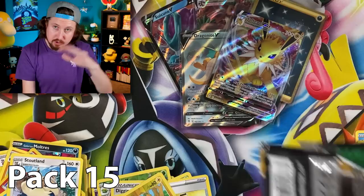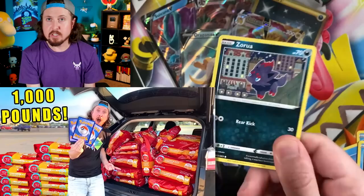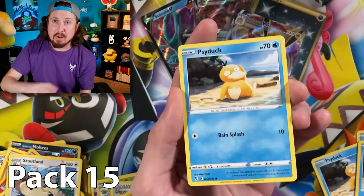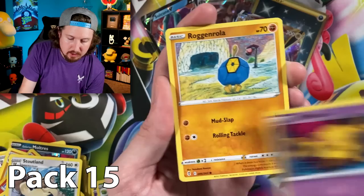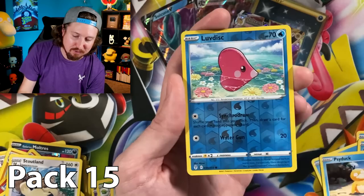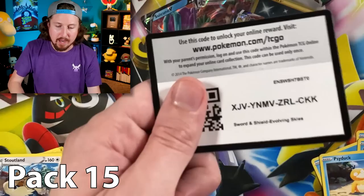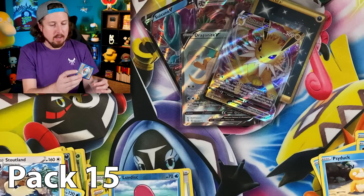Speaking of Stoutland, which reminds me of dogs — we just did a really awesome video last Sunday where I sold a bunch of Pokémon cards, took 100% of the money, went and bought a bunch of dog food, and donated it to our local animal shelter. We opened some Pokémon cards with the staff and saw some dogs up for adoption as well. That video is up on the channel if you want to go watch it — and we got a Gyarados V, another ultra rare!